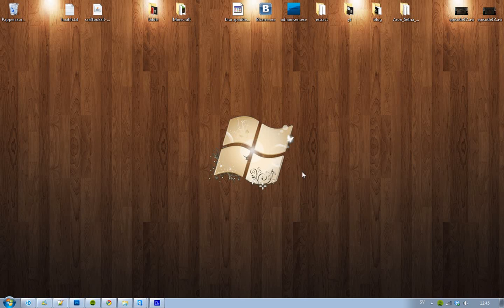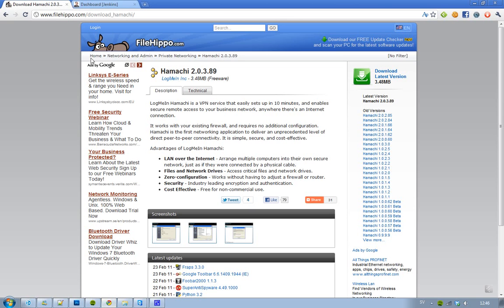Before I start — this is not for public servers. If you want a huge server with like 50 people online, this is not the tutorial for you. But this is for those guys that maybe have like 10 or 15 friends and just want to play. So the first thing you want to do is go to filehipper.com and download a program called Hamachi.